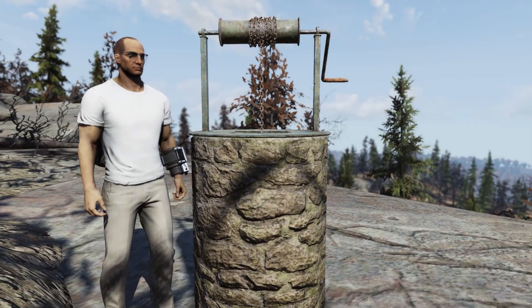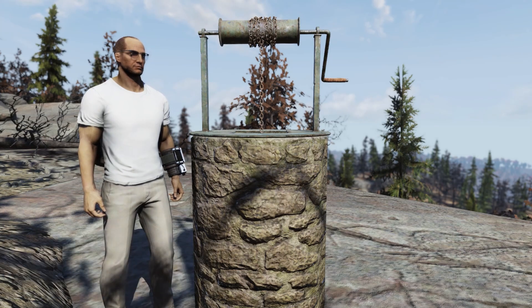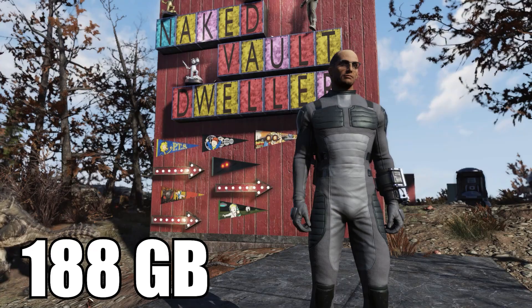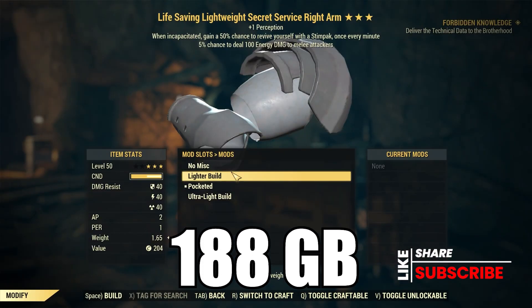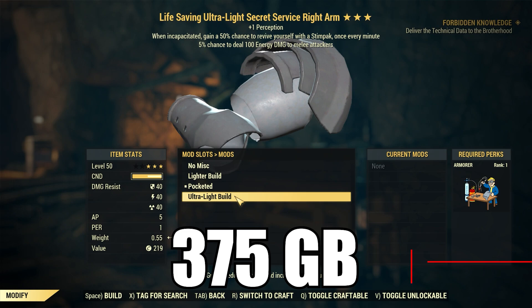First up for sale, she's going to have some camp plans with the Waterwell, selling for 563 gold bullion. Next, she's going to have some armor mods with the plans for the Secret Service Under Armour at 188. The Lighter Build Secret Service Armor Limbs is 188, and the Ultralight Build Secret Service Armor Limbs is 375 gold bullion.